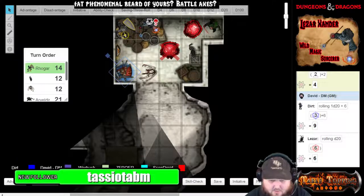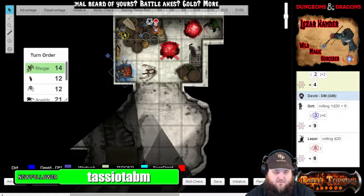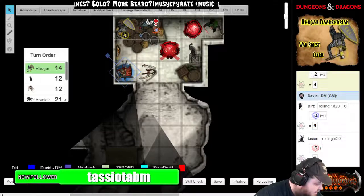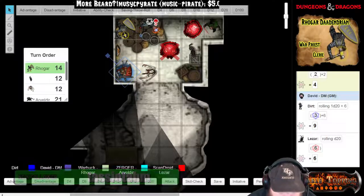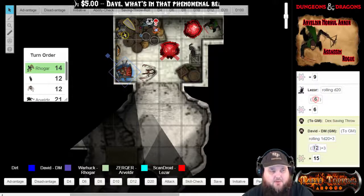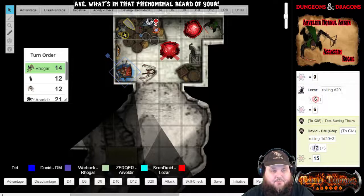Give me a dexterity save, please. DC 13, by the way. That is a 15 dexterity saving throw — he saved. No damage.